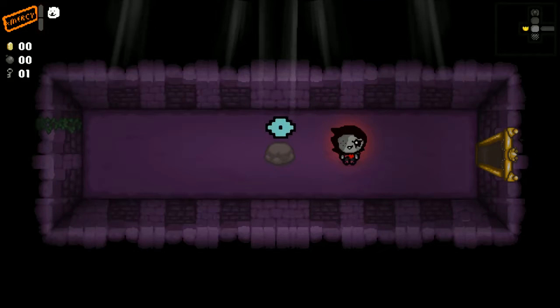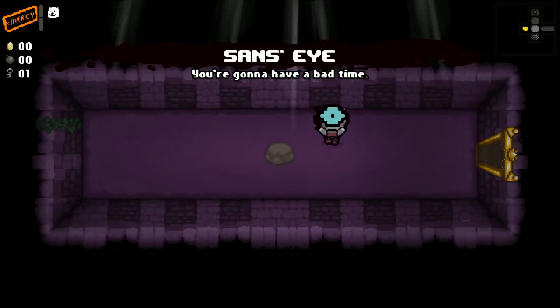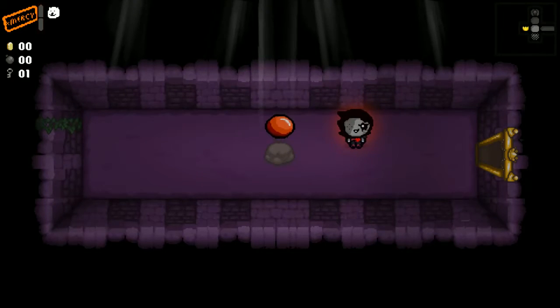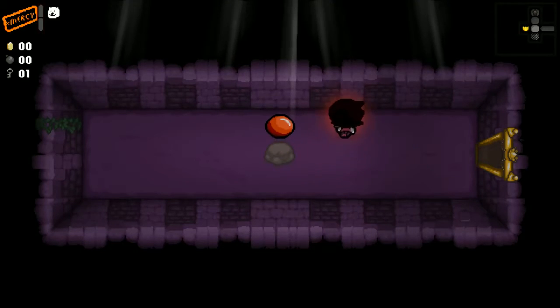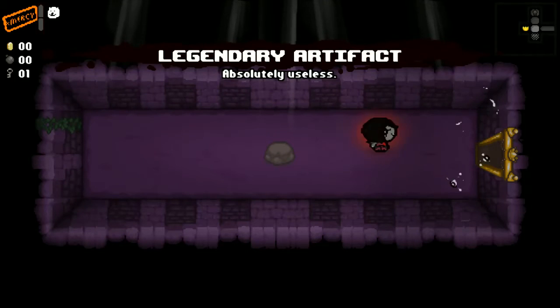This is the replacement for Soymilk, which is Sans's Eye. If you know Soymilk, it just gives you crazy fast tears. It says 'you're going to have a bad time.' Of course you are. And it's very unlikely you'll ever see this item — this is the Godhead, which requires a hell of a lot of jumping through hoops, meaning you have to beat everything on hard with the Lost. But the Godhead has been replaced with the legendary artifact that's typically stolen by the dog in the game — it says 'absolutely useless,' but it is far from that. Look at all these cool shiny tears.